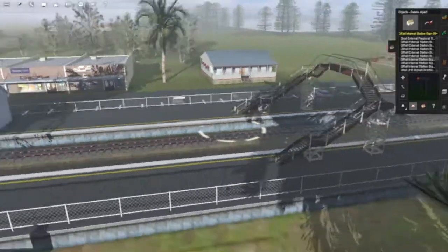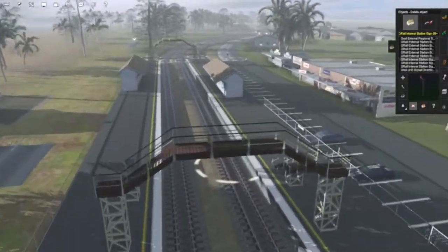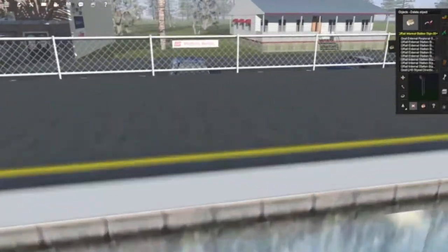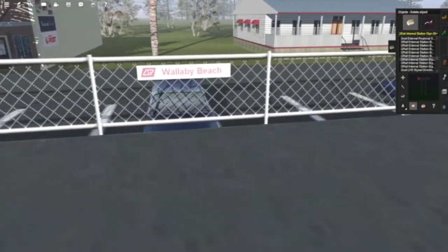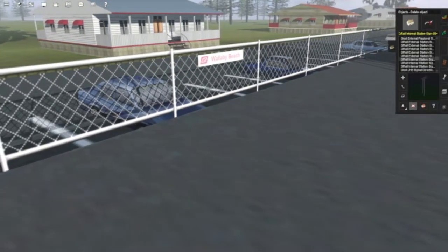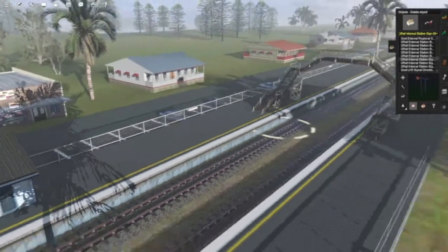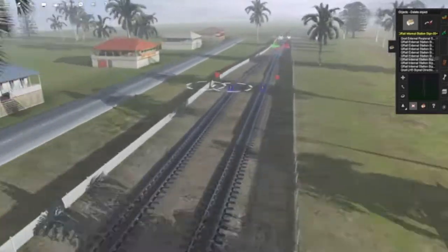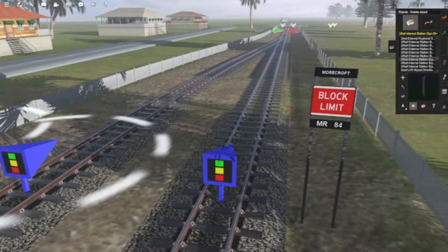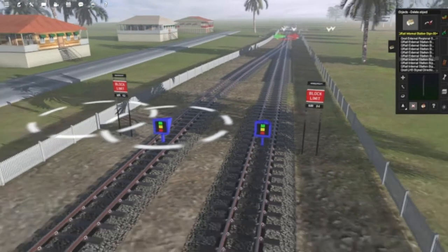With our regional stations, I probably won't be doing too much to them, but I have added these faded QR station signs, which can be downloaded from the download station. Continuing on, our next territory is Moorcroft — this one wasn't in the original version of the map on the DLS, so I've had to improvise and come up with some random names for places.